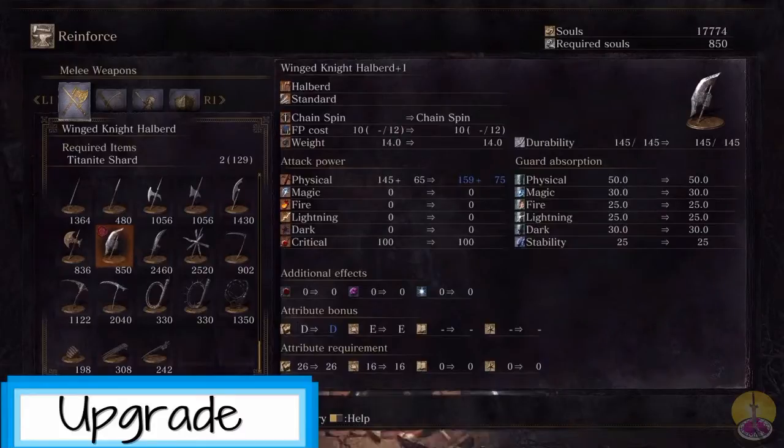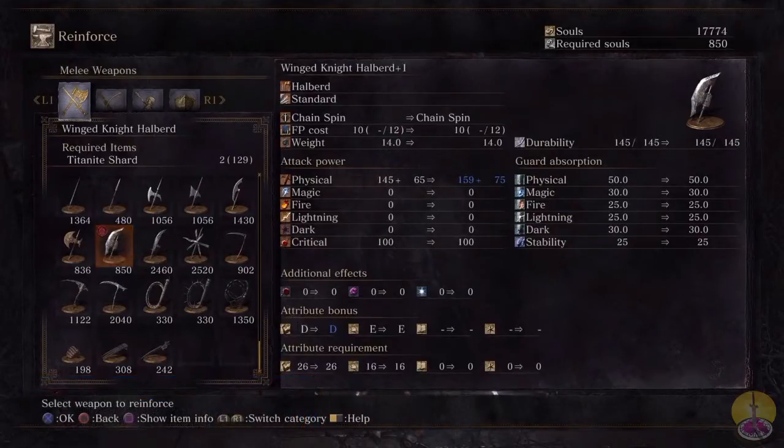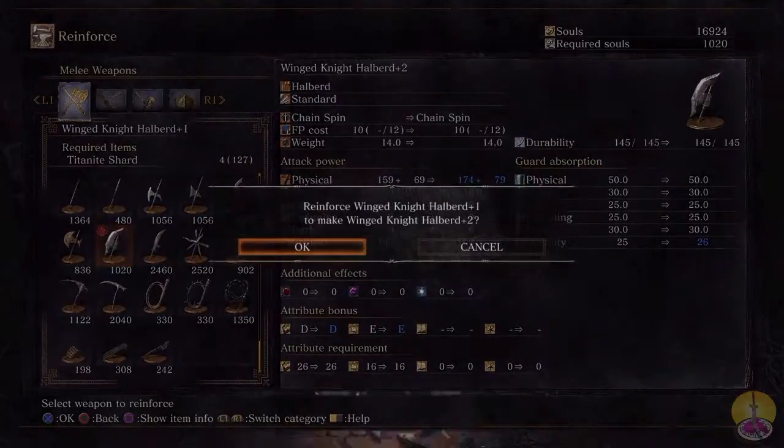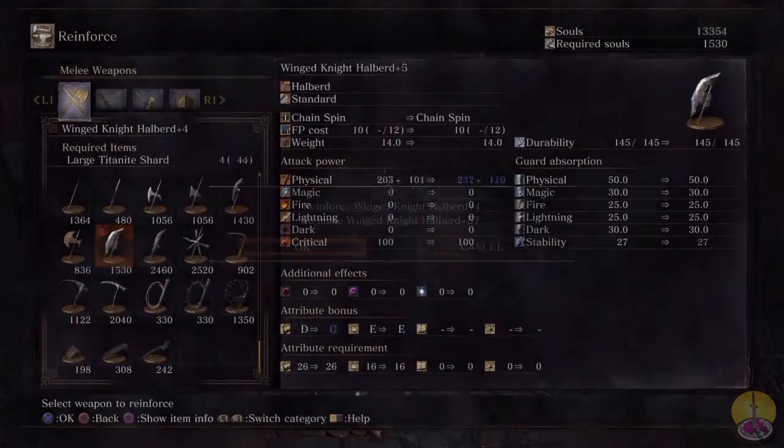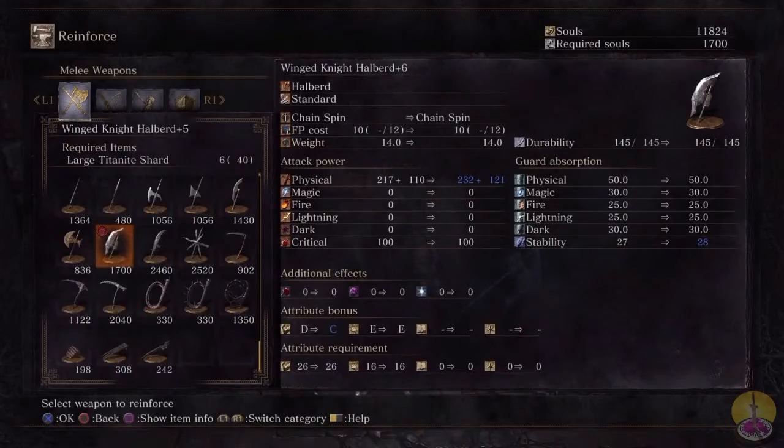When upgrading this weapon, you need Twinkling Knight shards, which is to be expected. For every upgrade you get roughly 10 bonus and 14 for physical damage, which is quite a bit. The scaling bonuses don't change through most of the upgrades, but at the final upgrade the strength scaling turns to a C. Took long enough, but at least you get a lot of damage out of it in the end.